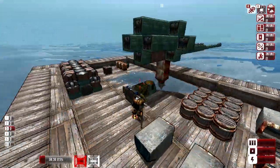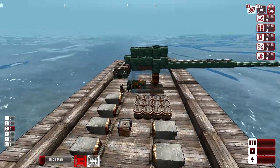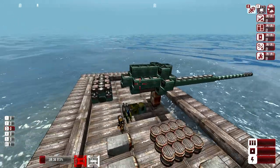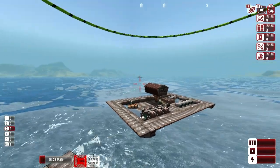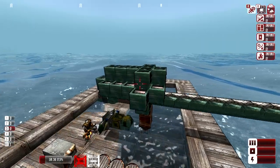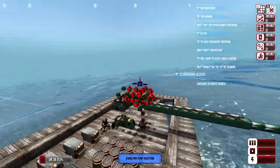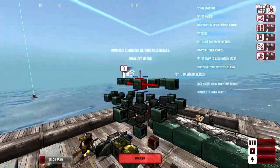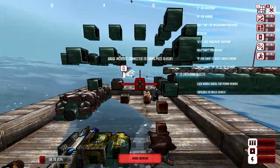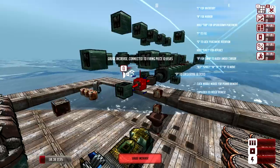All right, guys, now back on to big business — the campaign. We are currently in a crisis. We have a strength 20 enemy coming, and the only thing we have is one little dinky Devilfish. So I decided to go ahead and redo its gun. What I did is I added one more gauge increaser to it — just increased the gauge by once.